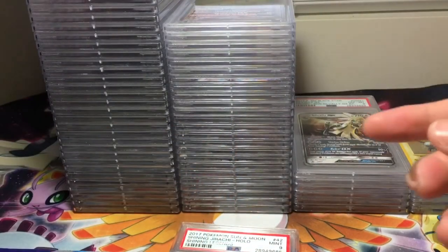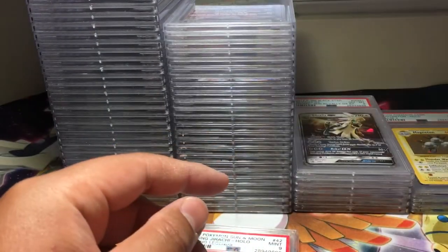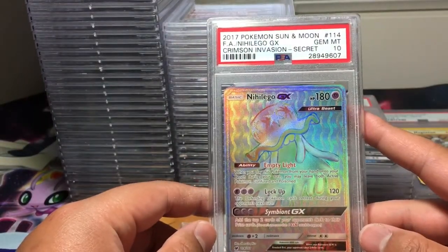Save the best for last — Zoroark GX, another PSA 10. We got three now — Zoroark GX, another PSA 10. And another one, so that was four. Nagalji GX, PSA 10.